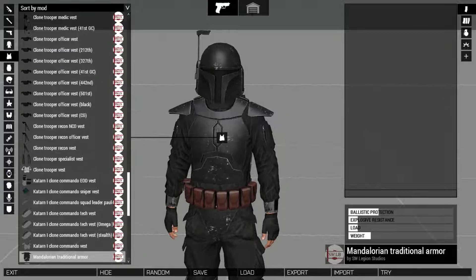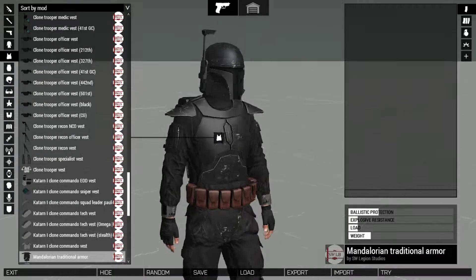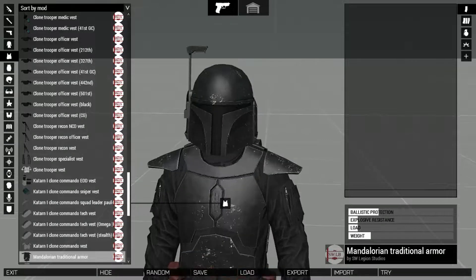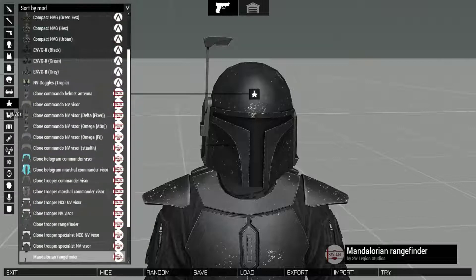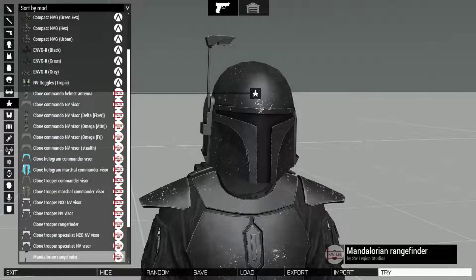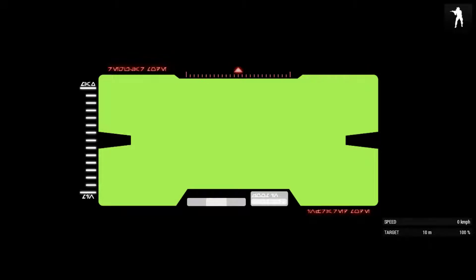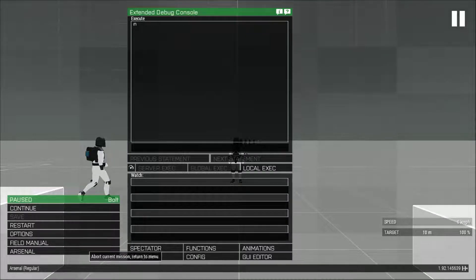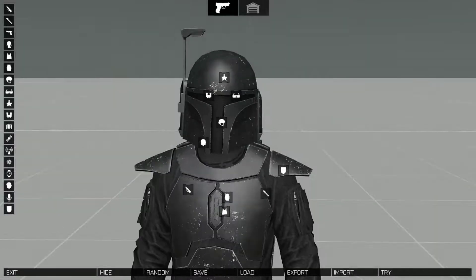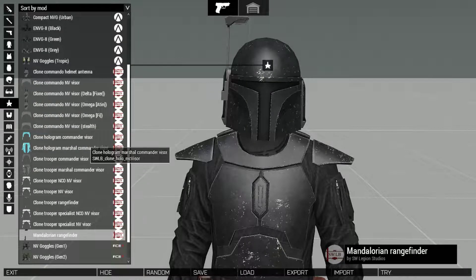If you tweak it and color it up a bit it won't look bad honestly. I do enjoy the fact that when you rotate the helmet, you'll see the Mandalorian helmets, and in the NVGs you have the rangefinder. I still don't like the decision to have just a big rectangle for the NVGs, but there are workarounds for removing those.